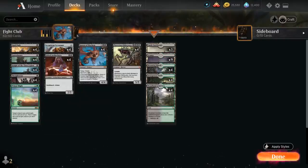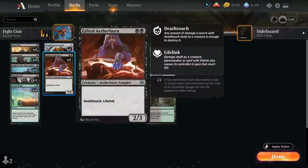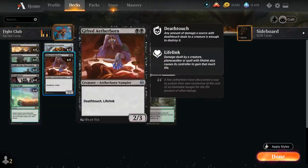At 2 mana we've got Scrapheap Scrounger from Kaladesh Remastered, a 3/2 that cannot block but can be returned from our graveyard to the battlefield — a nice recursive threat. And Gifted Aetherborn, a 2/3 with Deathtouch and Lifelink, which combines nicely with Primal Might since we can potentially gain additional life and, thanks to Deathtouch, take out any opposing creature.